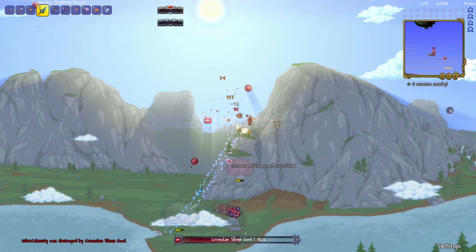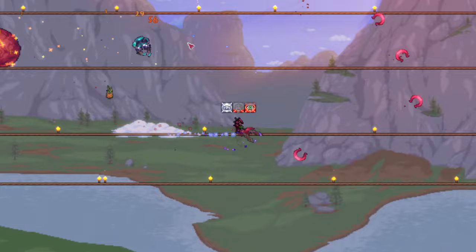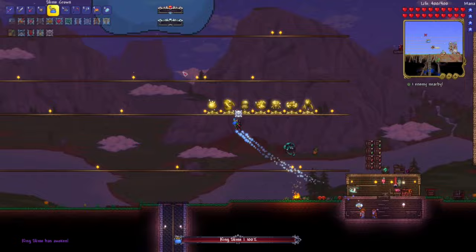After doing some Calamity research and upgrading my weapons, I tried to kill the Slime God again. I'm not too sure why I wanted to kill them so bad — I still had other bosses to kill. Of course I died again, and I re-summoned it, and — do I gotta say it a third time? Over the course of those three attempts, I decided that bringing all of my anger out on King Slime is just the right thing to do. It almost seems poetic, wouldn't you agree?